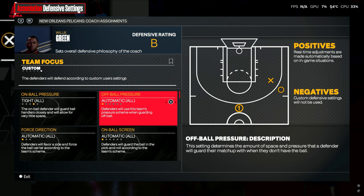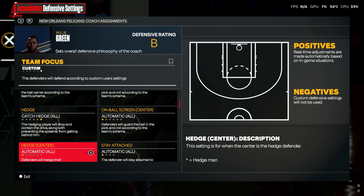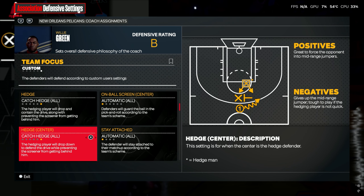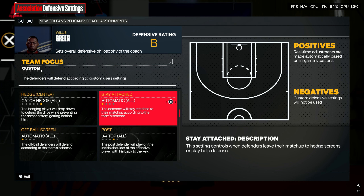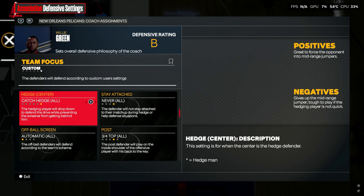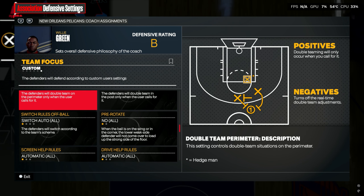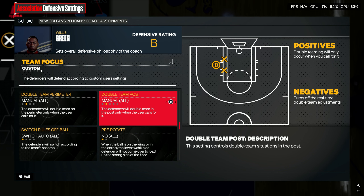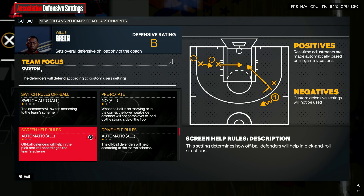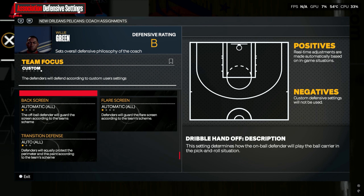I'm going to show you what I've been running — this has been giving me good rotations and good pick-and-roll defense on both sides. For on-ball pressure, I do tight. Off-ball pressure, I do tight as well. Come down to hedge — I'm doing catch hedge here. For hedge center, you're going to do catch hedge there. For stay attached, you're going to do never. Come down to post and you want to do three-quarter top. I keep everything else at auto unless there is a dominant player that you'd like to double. For screen help, I put yes. Drive help, I put yes. Cutter help, I put yes. Everything else is auto. That's been giving me great gameplay.